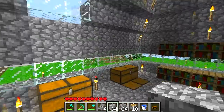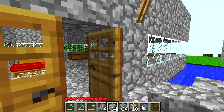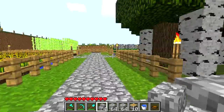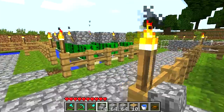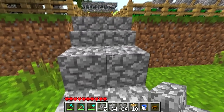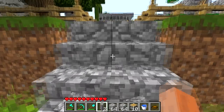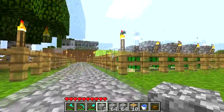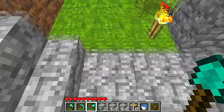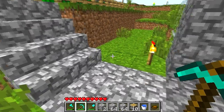Hey guys, RoomVids here back with my regular playthrough. Today we're going to be building a mushroom farm — a self-functioning one. I'm gonna be building it over here because I can't build it in that wall like I had planned. I built the mob trap over there, and that caused two problems: the staircase is right there, and I really don't want it to be that close to the monster trap.